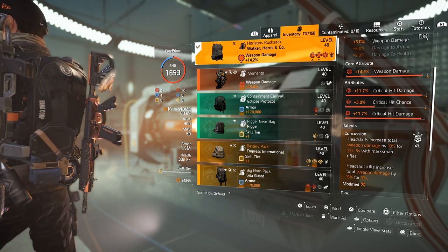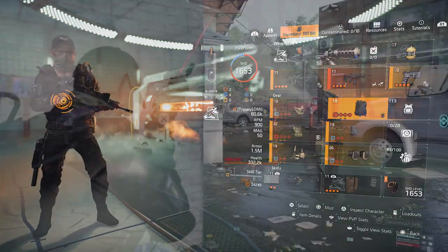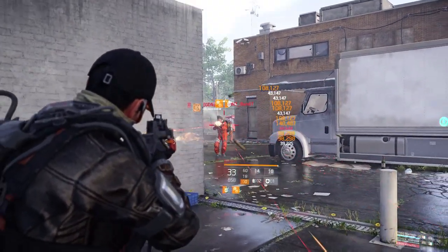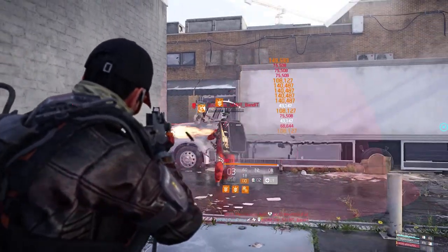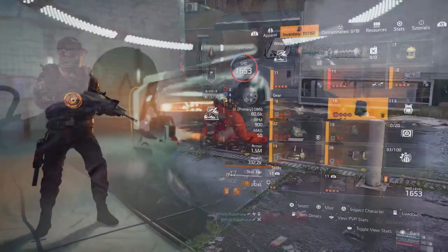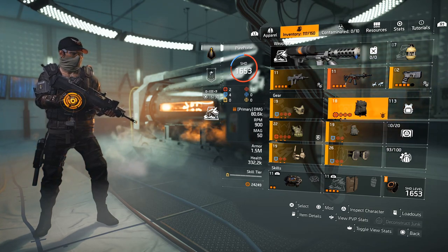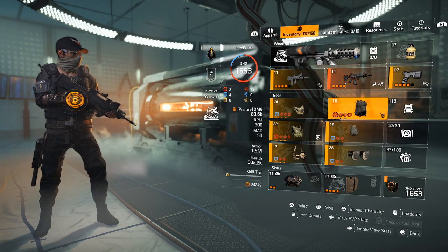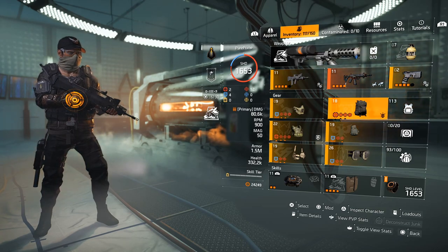This keeps your DPS output going. Even if your shield is broken and NSYNC isn't proccing, you can still take out a tanky player even if he pops his shield. The only thing you need to focus on is his head — and it's pretty easy because that's the only thing that pops up above the shield. That's why this setup is in my opinion one of the best setups in this meta.